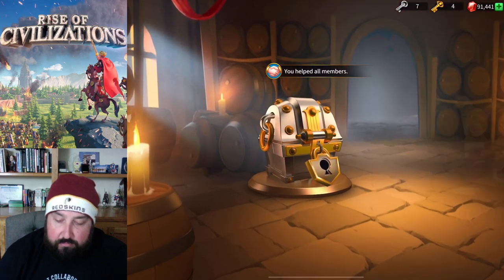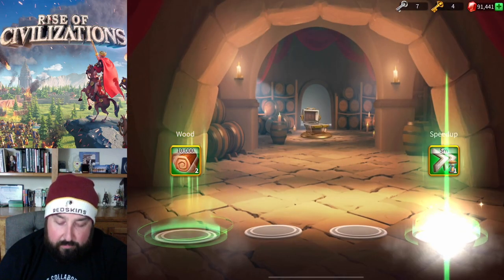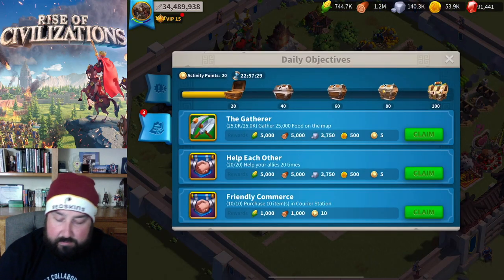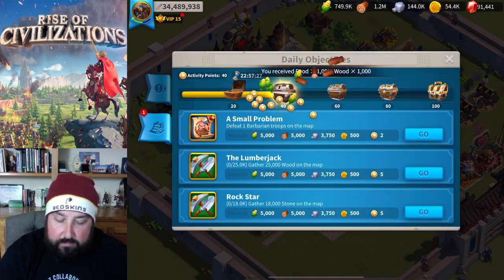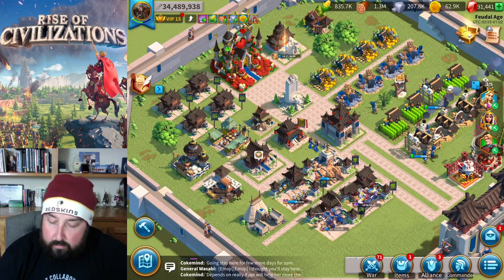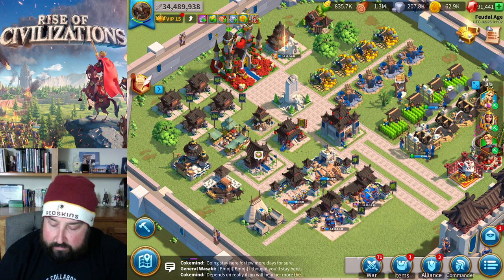Anytime you see your recruit button, keep refreshing it. Just keep plowing through it. These give you some speed-ups too, which is nice, but they're usually on the smaller end with the silver keys. Usually you're starting to get through these as part of your daily ritual.